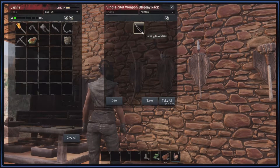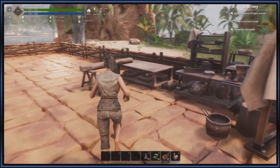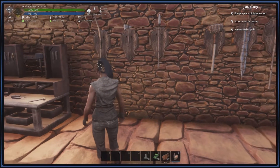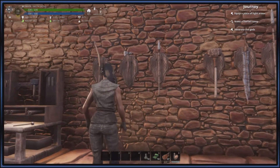One drawback of the bow is you have to make arrows and carry arrows. I actually just used up all of mine, and they weigh quite a bit. When you have a full stack of them, it gets heavy, so you've got to take that into consideration as well.